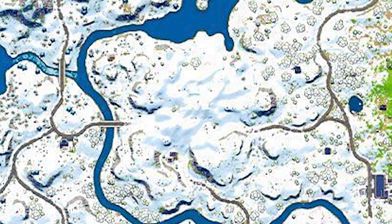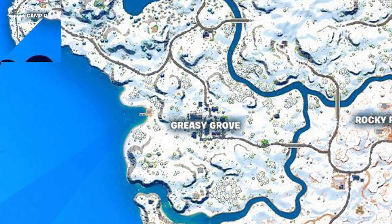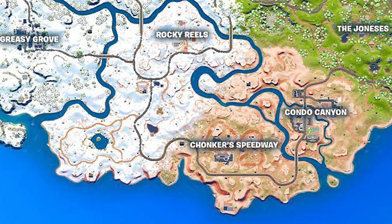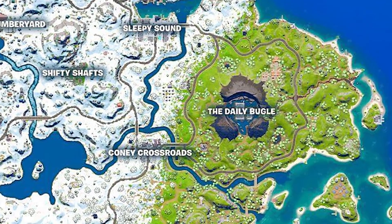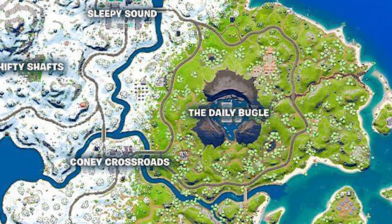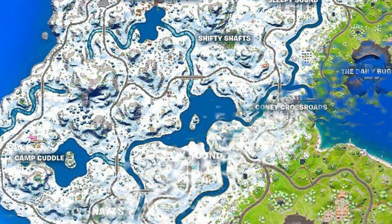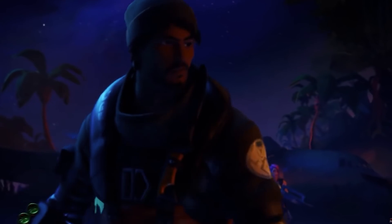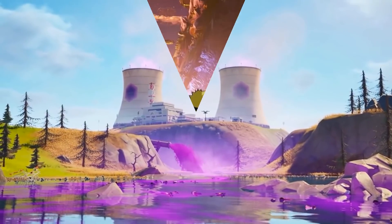Tilted Towers is in the exact same spot it was on the Chapter 1 map. Other similarities include Greasy Grove being in the exact same spot, the Desert Biome in the exact same spot with Condo Canyon being eerily similar to Paradise Palms, the old racetrack in the same spot within the Desert Biome, and even the Volcano in the exact same spot from the Chapter 1 map. Sunny Steps lies right behind the Volcano just where it used to be, and we even see remnants of Loot Lake, where the Zero Point was in Chapter 1. Obviously, locations being in the same place alone doesn't prove we're on the OG map, but there's plenty more to this theory.